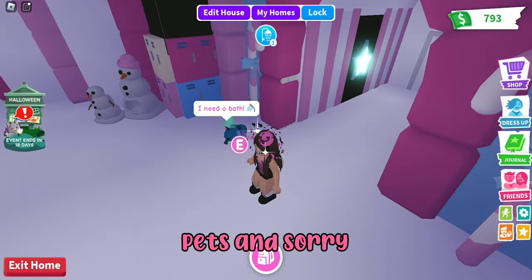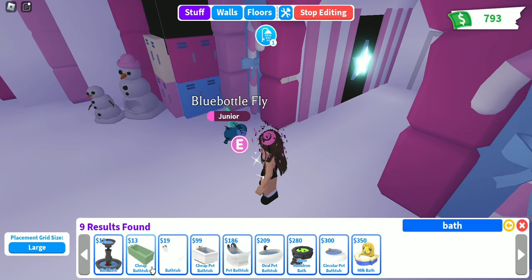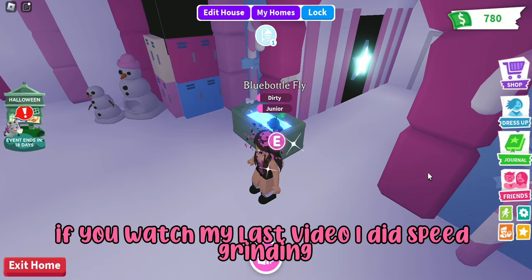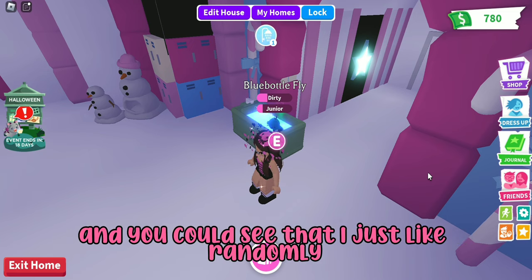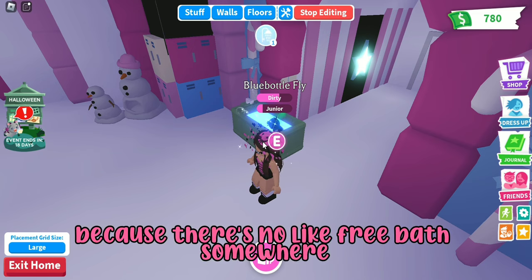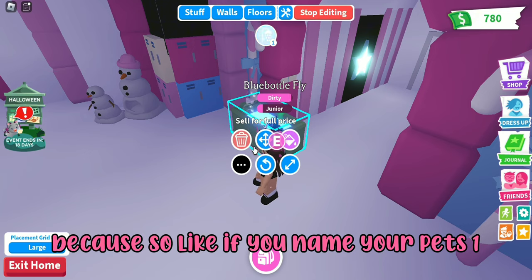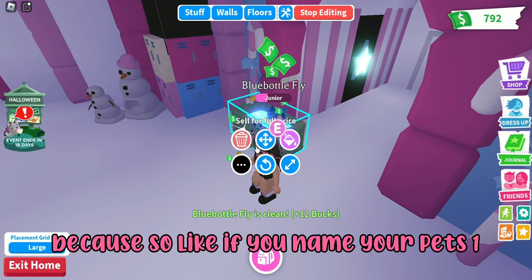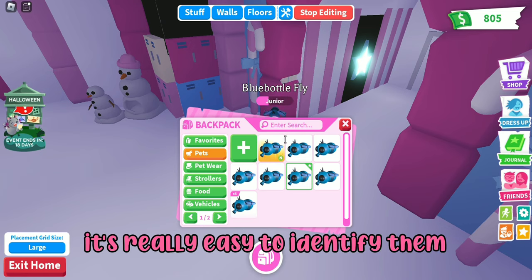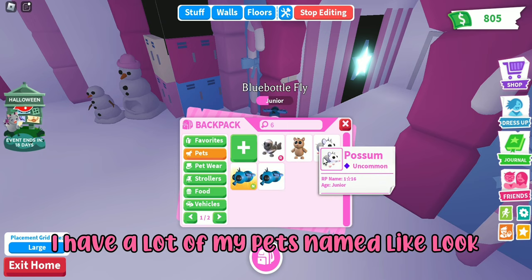Another tip is to name your pets. If you name your pets one, two, three, four, five, six, and so on, it's really easy to identify them. I also did speed grinding in my last video and you can see I just randomly added a bath whenever it was time for the bath task because there's no free baths anywhere.